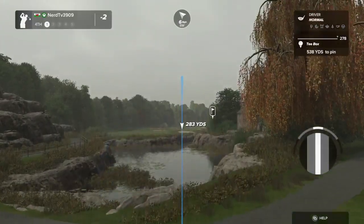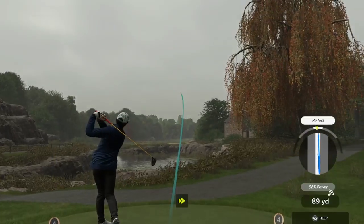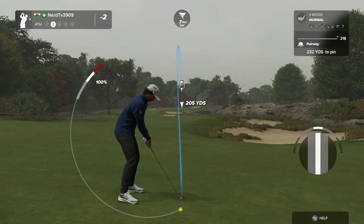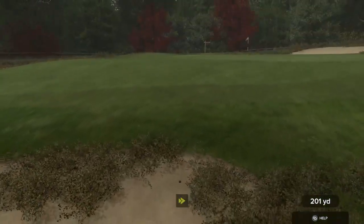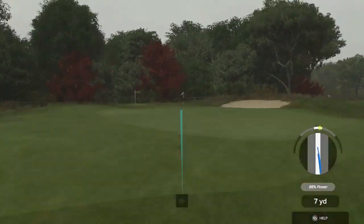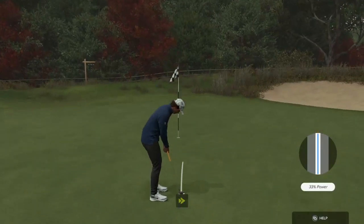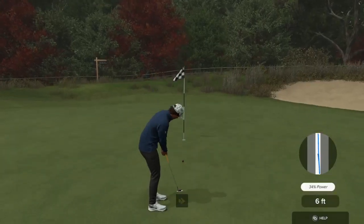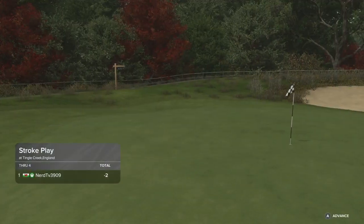Teeing up here on the fourth hole. I believe this one's fairway bound. We're around the 230-yard area from here — it's going towards the sand. This one's your third. Setting up a 12-foot putt here — right by the hole. Here we go, par putt coming up, and after that you're two under.